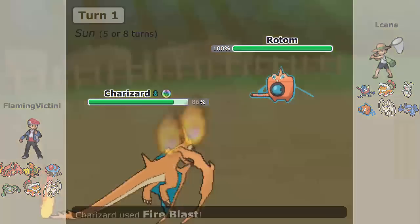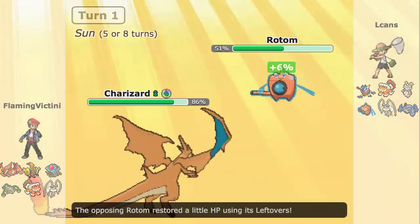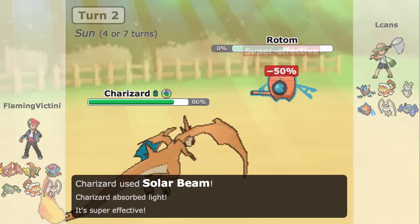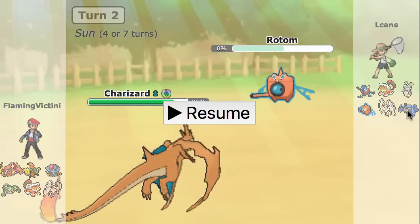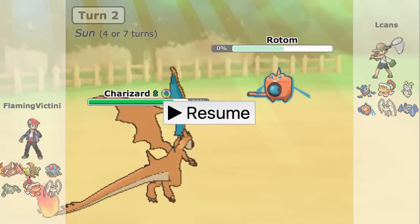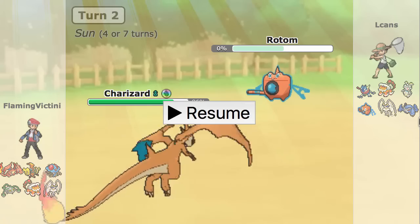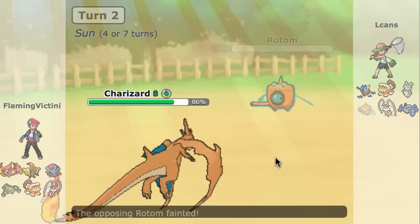I just go straight for a Fire Blast, and as you can see that completely toasts the Rotom right there. I could have gone for a second Fire Blast to KO, but I didn't think risking the miss was worth it. He kind of doesn't have the freedom to predict a Solar Beam, because Fire Blast will kill as well — and if he tries to switch to Metagross, it just won't work out — so I just go for Solar Beam safely to take him out.